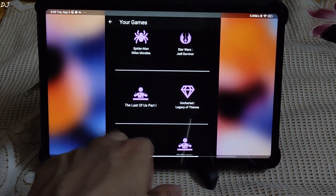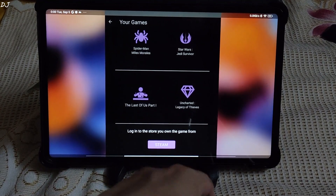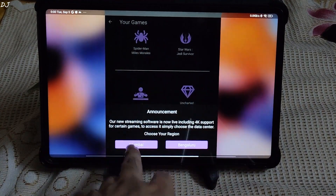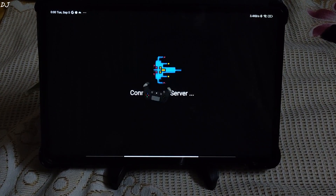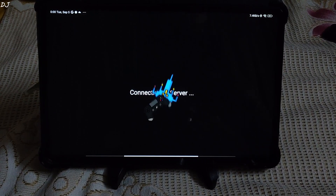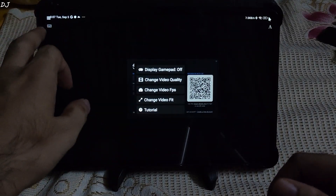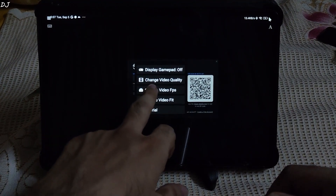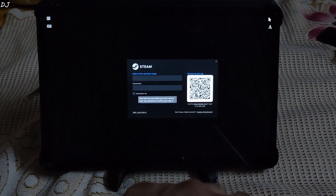First I'll run Last of Us on Gaming Project. I need to select the platform here — only Steam platform is available, though this game is also available on Epic Game Store. Mumbai server selected. I'll be signing into my Steam account. My tab is connected to a 5 GHz band Wi-Fi channel. Stream started. Video quality is set to high and video FPS set to 60. I'll sign into my Steam account by scanning the QR code using the Steam Android application.